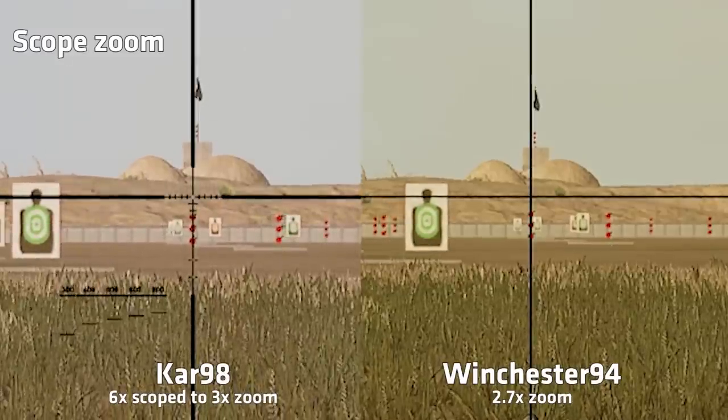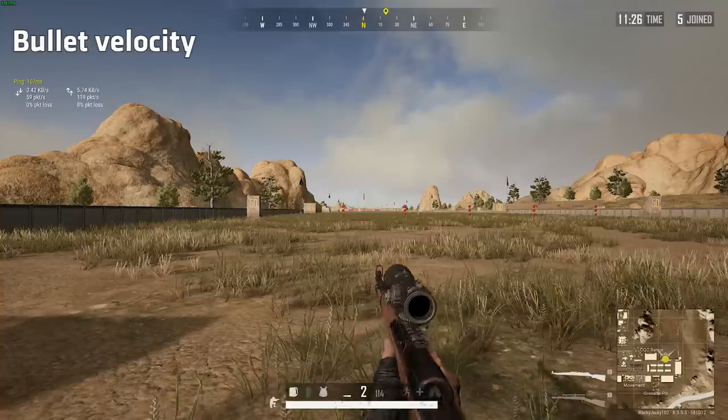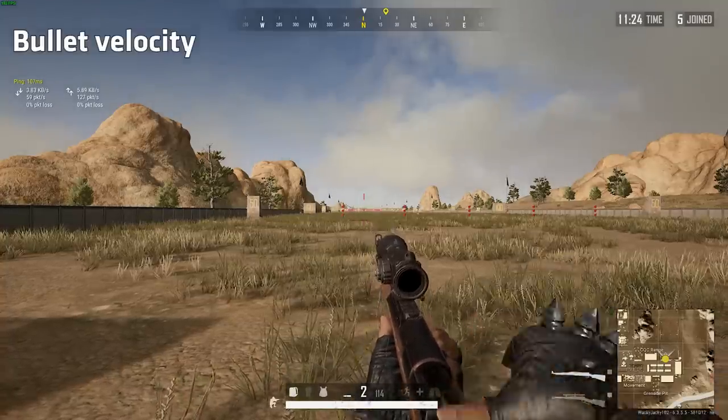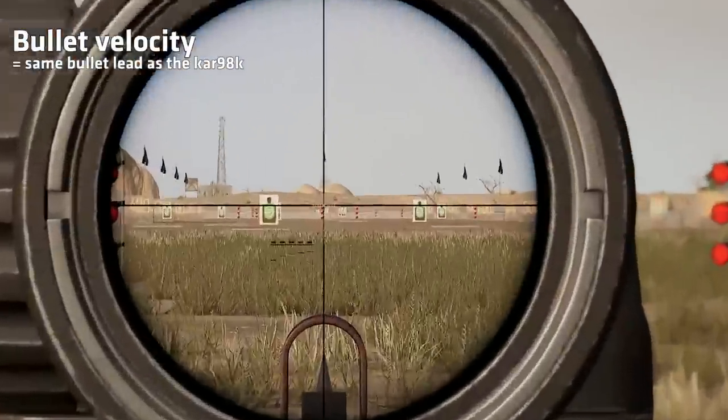Compared side by side to a 6x scope zoomed to 3x, the level of zoom looks almost identical. The bullet velocity of the Win 94 is 760 meters per second, which makes it identical to the Kar 98.